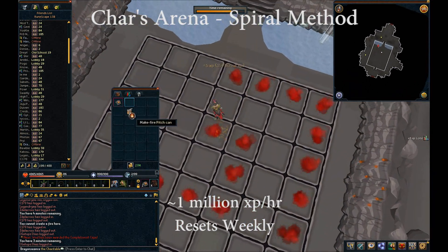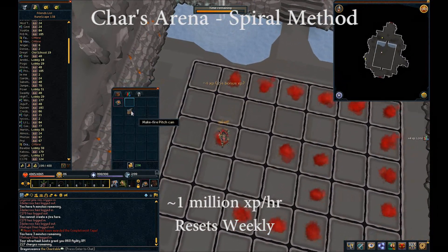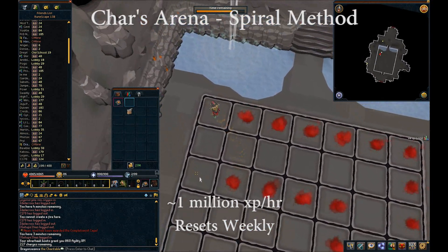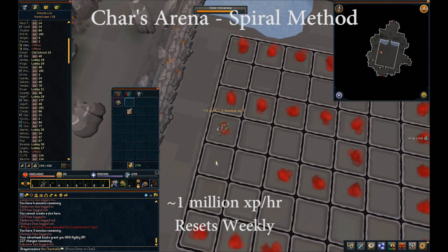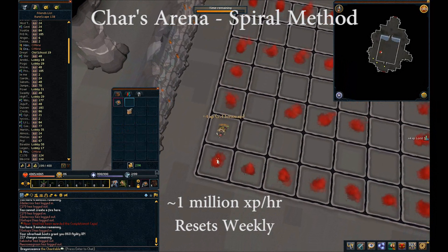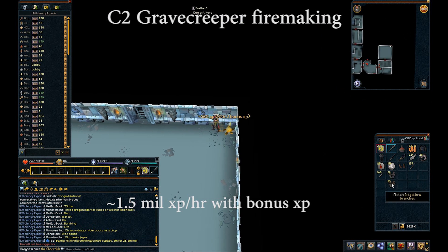First and foremost, players do not have to use all the methodologies listed in this video. Book of Char is enough for most players to hit 200 mil without it becoming their limiting factor to 5.2 or 5.4 billion XP. Mouse keys are not required, however they are recommended for a couple of the methods in this video.